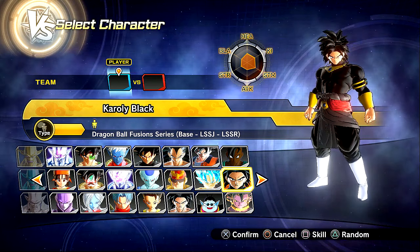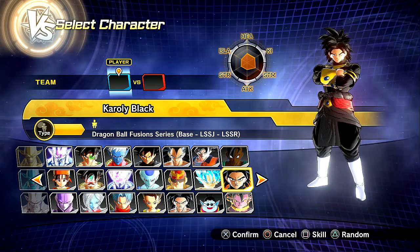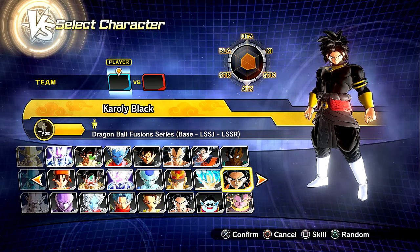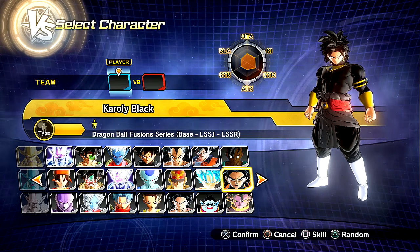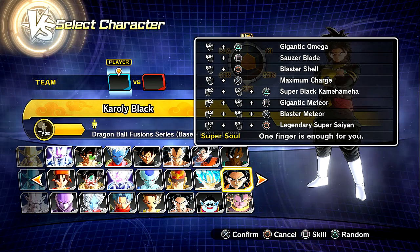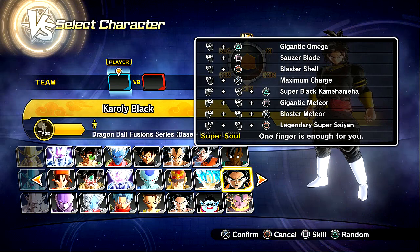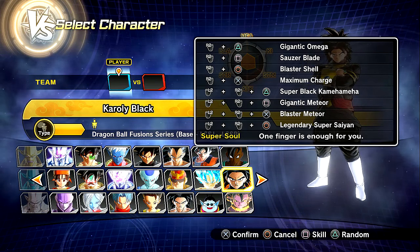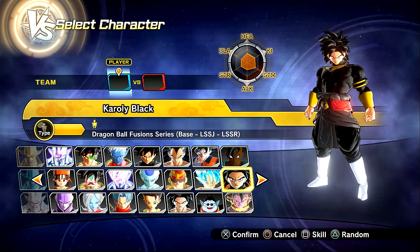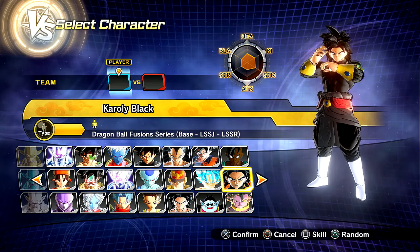There are actually two transformations. We have the base form, of course, then Legendary Super Saiyan 1 — his standard form — and then Legendary Super Saiyan Rose, which just looks phenomenal. I saw a little preview picture of it and I'm so excited. We're getting closer to the DLC for this game and this is just getting me hyped. Hopefully it gets you guys hyped too. Let's check out the moveset: Gigantic Omega, Saucer Blade, Blaster Shell, Maximum Charge, Super Black Kamehameha, Gigantic Meteor, Blaster Meteor, and Legendary Super Saiyan.